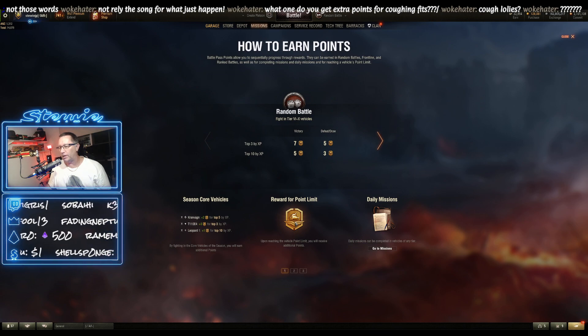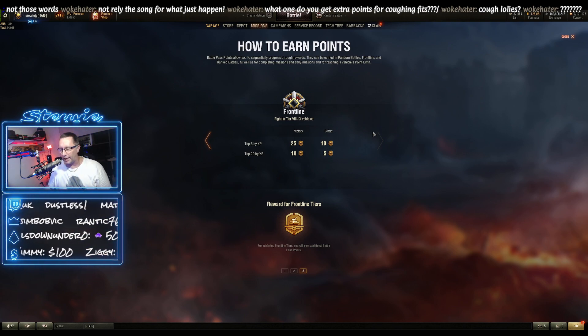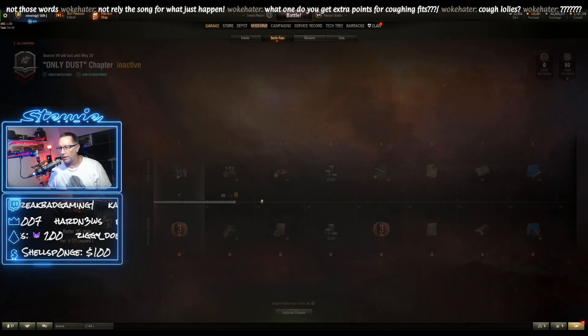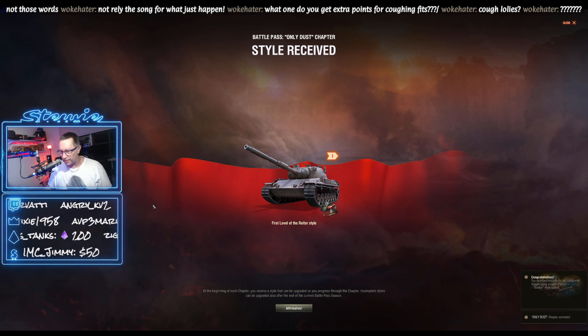Reward for point limit — when you reach the point limit, you'll get bonus points but you won't be able to get more points from that vehicle. Front lines is also available — 25 points if you win and are top five, 10 if you lose and are top five, and 10 and five points for top 20 respectively. Let's pick one now — we'll pick the Leopard. All you need to do is click on it, select it, and activate the chapter by clicking down the bottom. And we've activated the Leopard set of rewards.